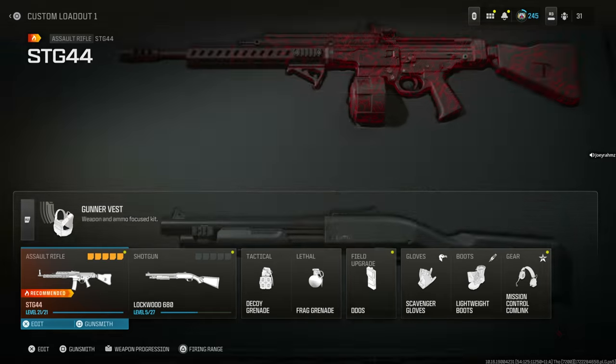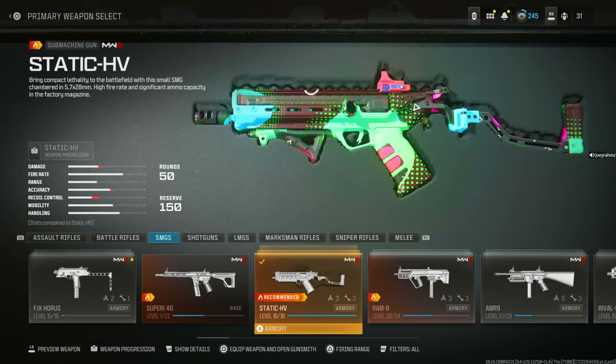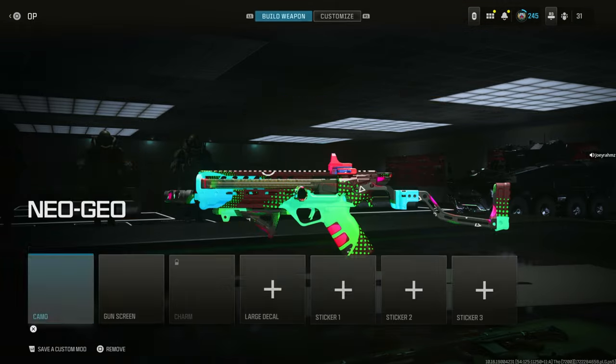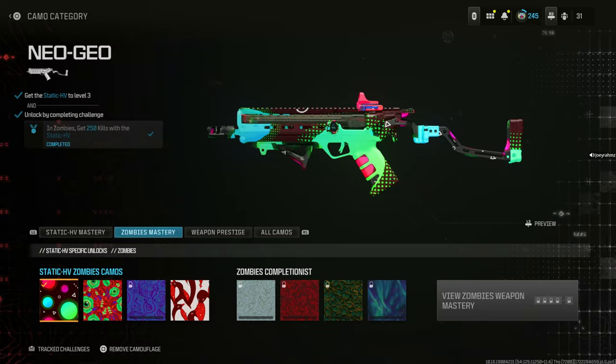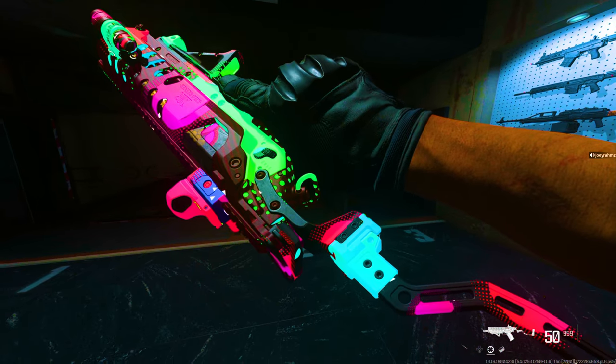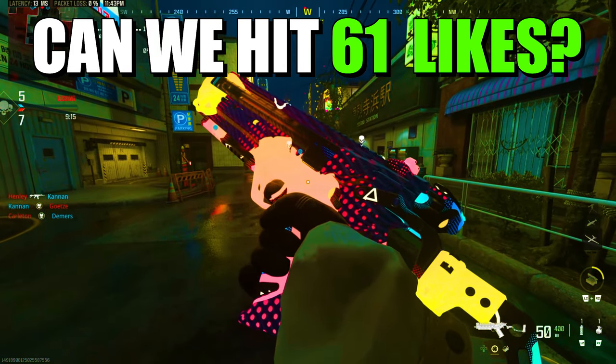Similar to the other camo I showed you on the STG, this one on the Static HV will glow all the time and it's literally the first camo you unlock. There's even a better one for Zombies that also glows. If you like these camos and don't have them yet, please drop a like and subscribe. See you guys tomorrow — Joey Rams out.